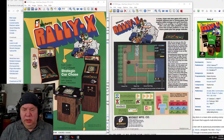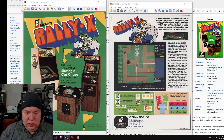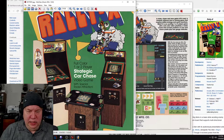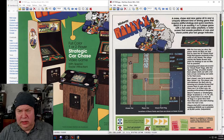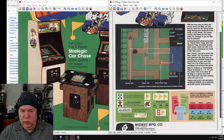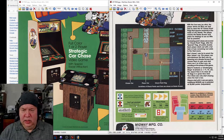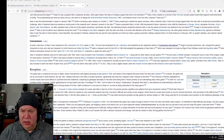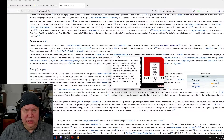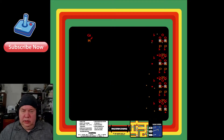All right, let's check out Rally-X by Midway — this is around 1980. If you ever played this in the arcade, there are quite a few home ports to this, including the VIC-20. Let's see — cabinet, cabaret, and cocktail versions. There are a lot of conversions: VIC-20, Commodore, and some museum compilations. Let's check it out.